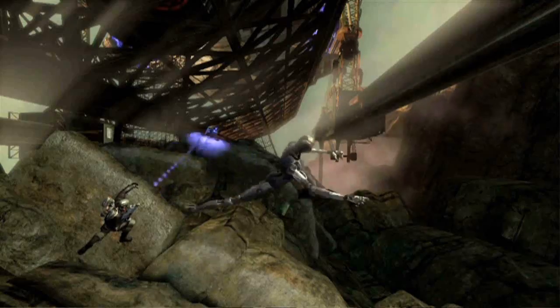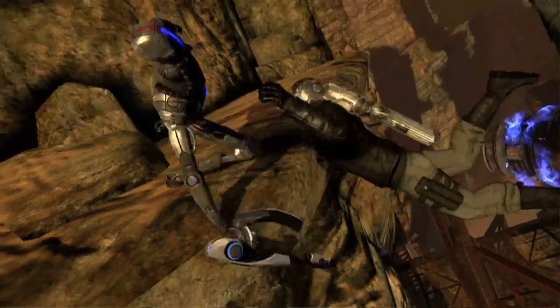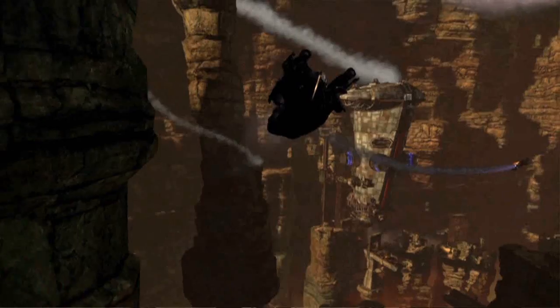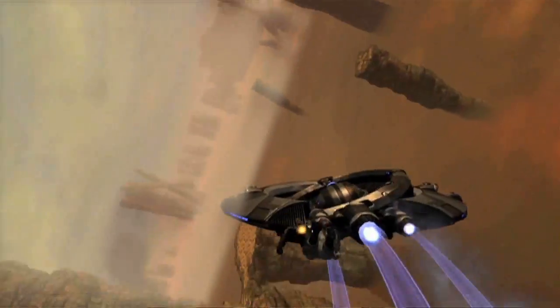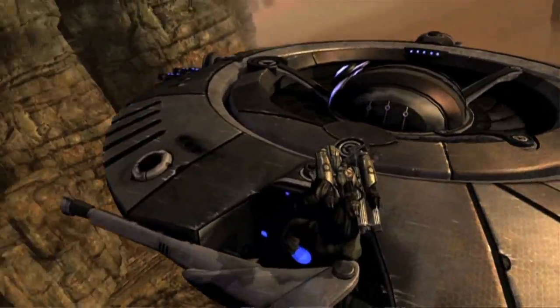With the jetpack, you're very nimble and fast, but you're also very vulnerable. The Watchers can look up at you and shoot at you, and you're exposed to all sorts of anti-aircraft fire. But if you want something a little meatier, you can reach out and grab a UFO — and that's where our grip system comes into play.